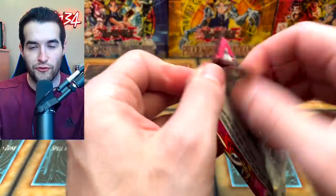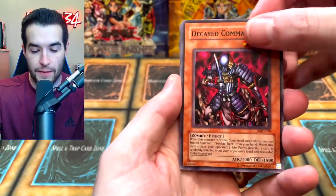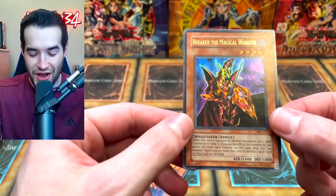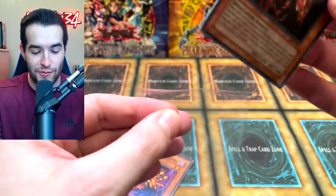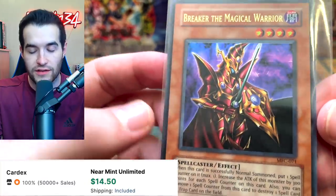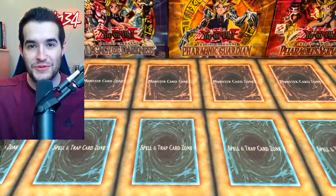Magician's Force to finish the first tin: Decade Commander, Kaiser Coliseum — what a card — Amazonas Blow Piper, Gather Your Mind, and a Breaker the Magical Warrior! That's one of the best pulls in the set — a Breaker, the Magical Warrior. That is amazing; what a beautiful looking card. Then Old Vindictive, Mass Driver, and Aitsu. Great ending to the first tin.